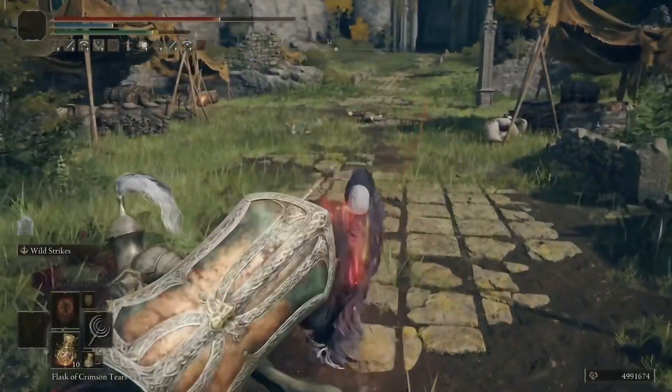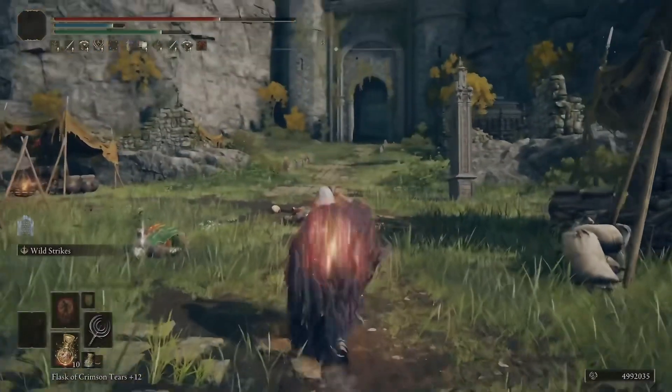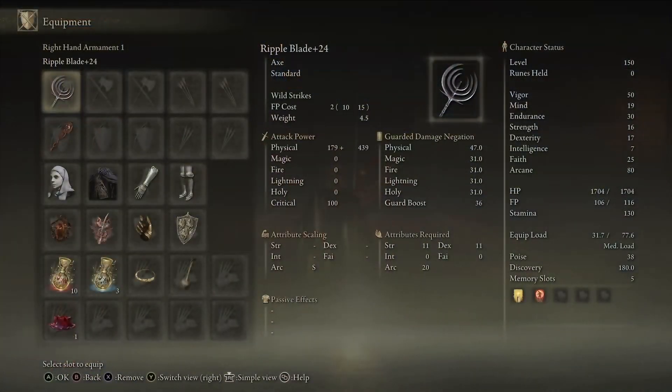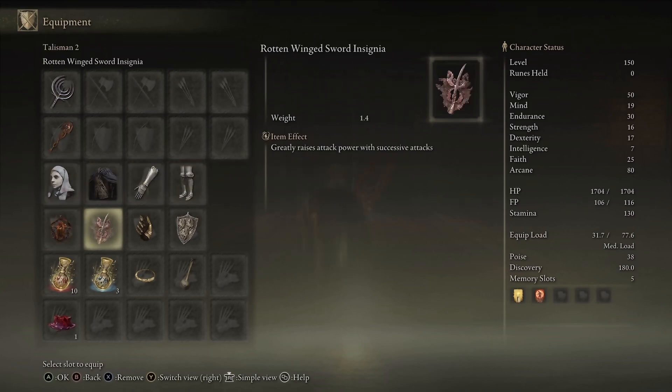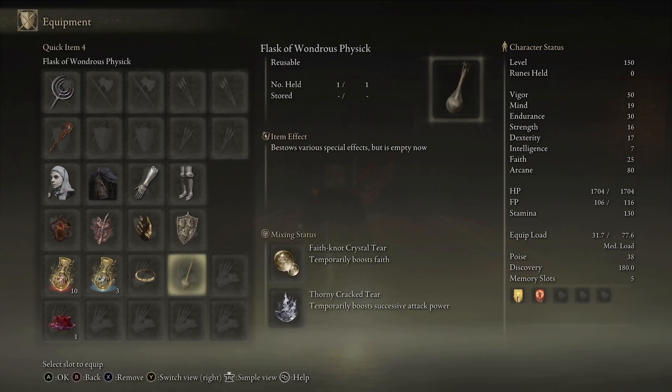Let's get into equipment. We have the Ripple Blade plus 25 preferably, any seal will do, White Mask, Raptor's Black Feathers (though you don't really need it for this build), Lord of Blood's Exaltation, Rottenwing Sword Insignia, Millicent's Prosthesis, Dragon Crest, and then the Thorny talisman and the Flask of Wondrous Physick tiers for buffs, as well as blood grease.